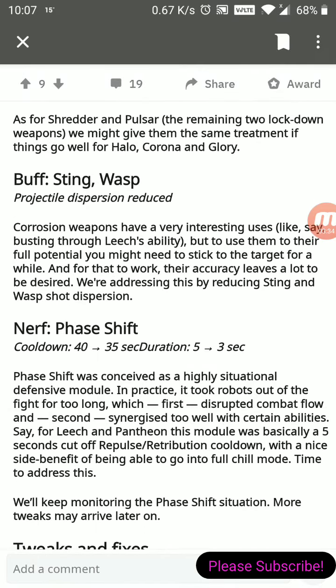Unfortunately it looks like it's only the shotgun lockdown weapons getting that bar mechanic, not the others, but that may come later. There's also a buff for Sting and Wasp — those weapons are now going to be more powerful and good for busting down the Leech. So if you had some Vipers, Stings, or Wasps, that should be a good Leech repellent. Something like a Hades with a Viper and two Stings might beat up a Leech pretty badly. That's basically the indirect nerf for the Leech.